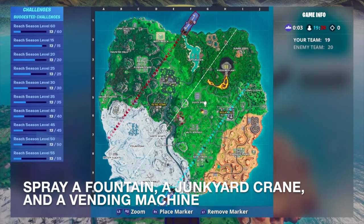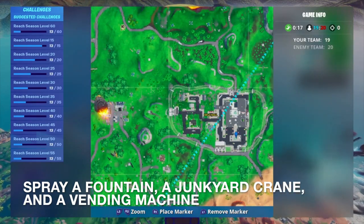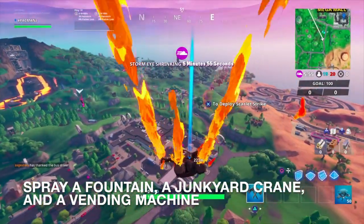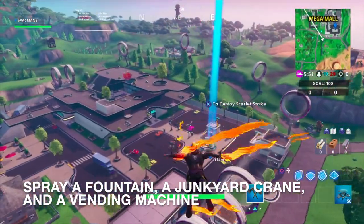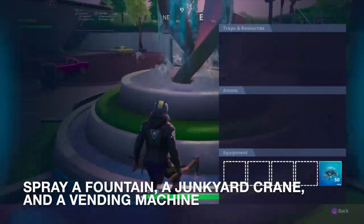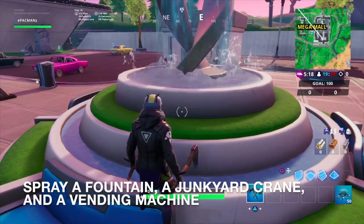For spraying a fountain, I believe it's going to be in Mega Mall. So we'll go right here, as you guys can see as I zoomed in — right over here in Mega Mall. And it just so happens to be on our side, so that will be very convenient. You guys can probably see the fountain already. I don't even know if I have the Sprays anymore. There we go, here are the Sprays. We'll use the Infinity Gauntlet.